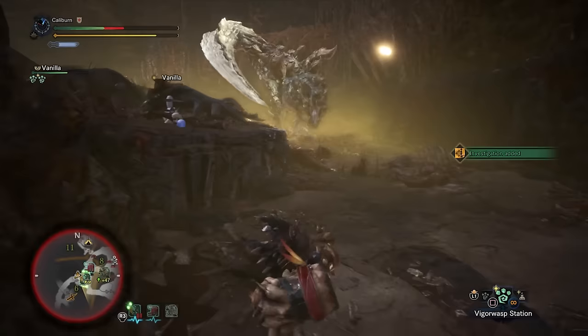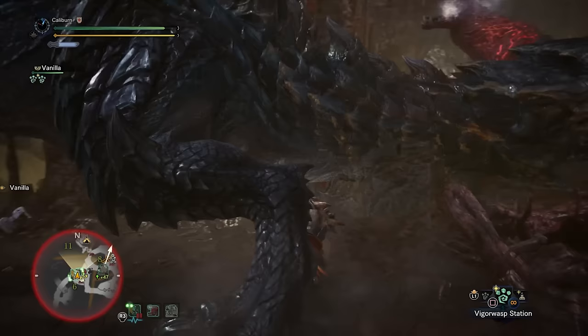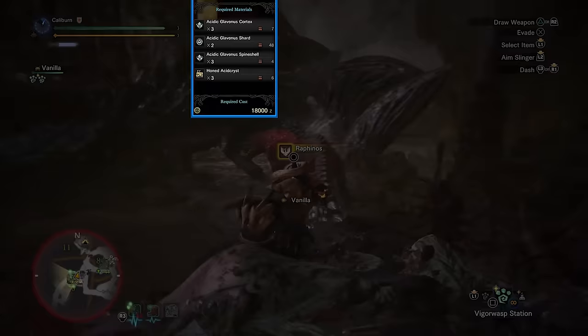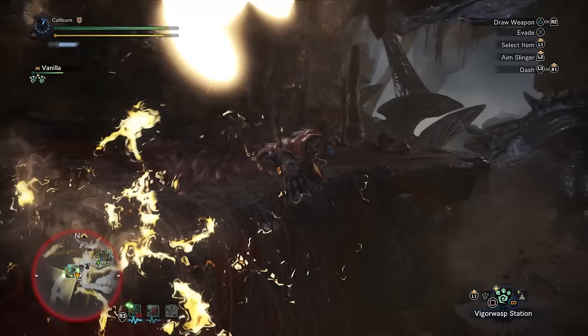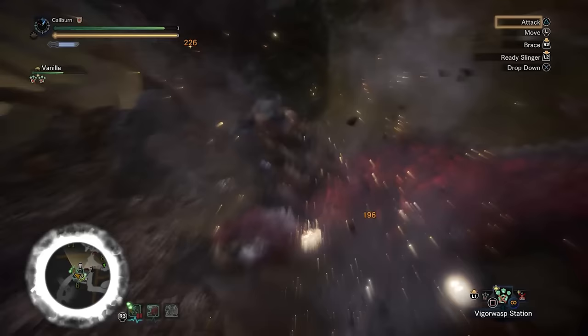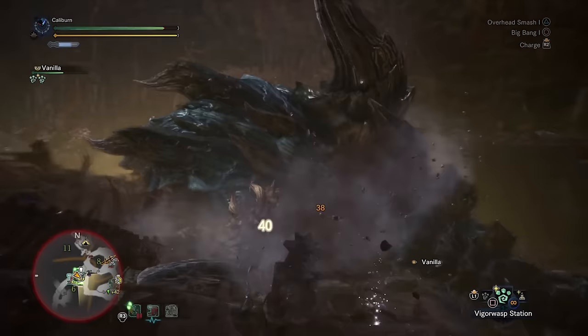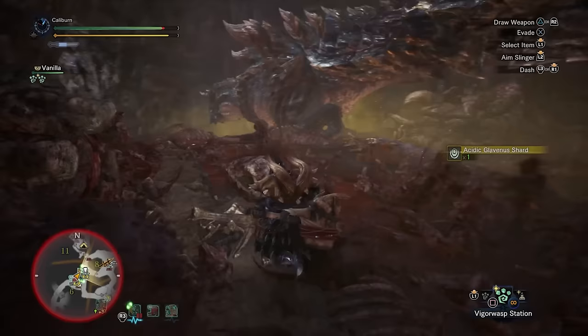Acidic Glavenus's gear is decent and has a lot of handicraft, but the choices in this guide are designed to be usable without handicraft and instead rely on Razor Sharp, which makes most of the gear fairly lackluster. However, its helmet has level 2 Effluvia Resistance, which is very useful for hunting Black Veil Vaal Hazak. If you don't have access to three Effluvia Resistance decorations, I would strongly recommend building the Acidic Glavenus Helm Alpha Plus. You can pair this with a single Effluvia Resistance decoration or another piece of gear to become immune to Vaal Hazak's maximum HP reduction, which turns him into a joke of an Elder Dragon. The Miasma Charm at level 3 requires Black Veil Vaal Hazak materials, which is unfortunately a cruel twist of fate.